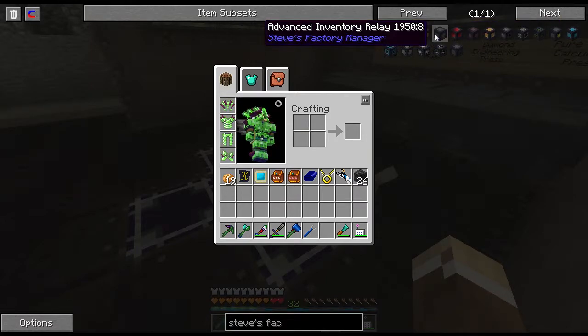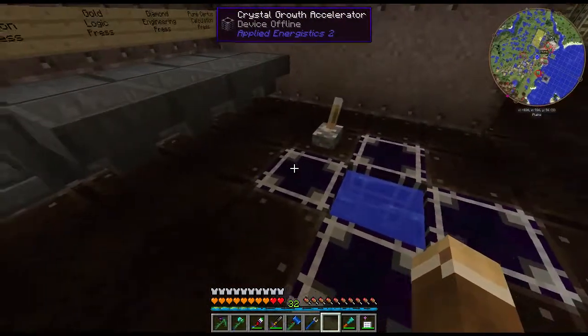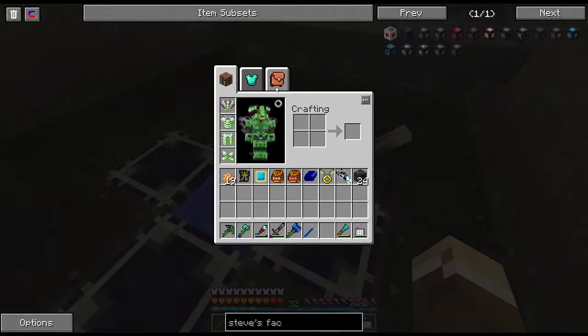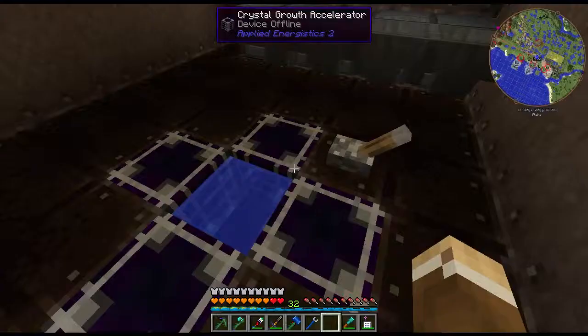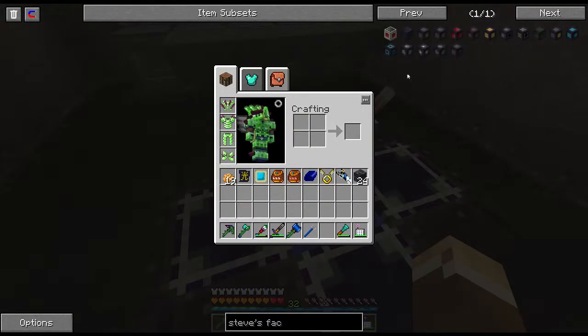I want to use Steve's Factory Manager because it's really cool — it's an extremely powerful mod that allows you to automate pretty much anything. I've never seen anyone try to automate something with it and have it not work. From Botania automation to Applied Energistics to Blood Magic — it can do anything. It's very similar to ComputerCraft except it's more visual programming. After this episode, you'll be able to do this every time in all your worlds.